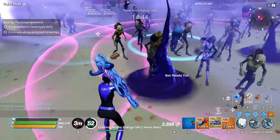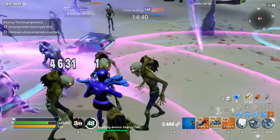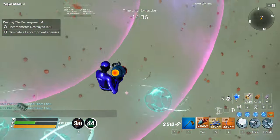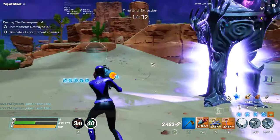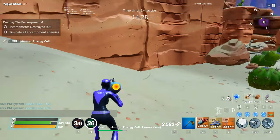Launch the Rocket: completing your quest line unlocks this mission, tasking you to fortify the rocket and defend it for 3 waves. Each wave requires 3 blue glow to start. Once the rocket is launched you can enter the next zone — Stonewood to Plankerton, Plankerton to Canny, and Canny Valley to Twine Peaks.